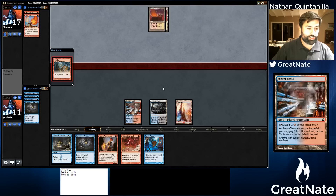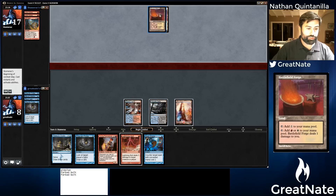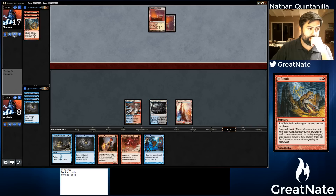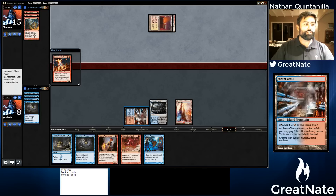Our life total is obviously quite low, so we may just be dead because we've been too aggressive with our life total. It looks like he's going to play around Spell Snare and not play this Eidolon — oh, no, there he played it. So we're definitely going to Spell Snare it. He tried Eidolon, and then we'll fetch for a Steam Vents.